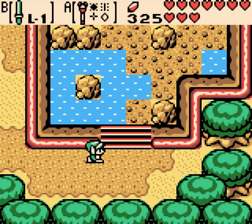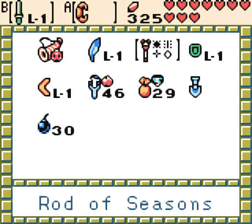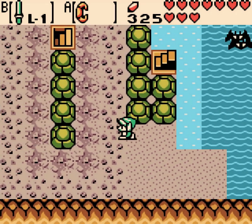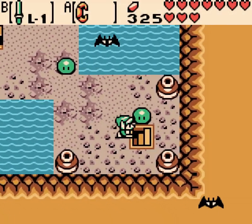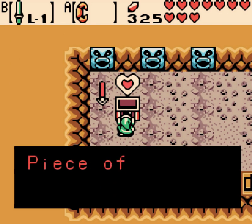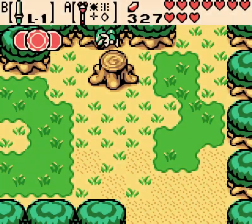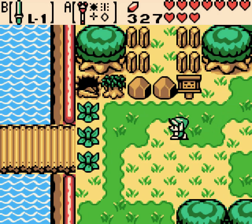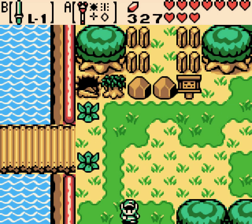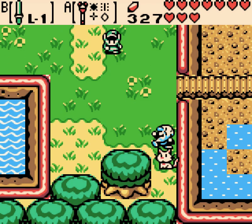Now we need to come here when it's summer so that this water is receded. Look at all these enemies who pose no threat. Where do they go when this is flooded? I like the lips on that statue. Now here, directly north of Horon Village, I've set it to summer because there's actually a few things you can find with the water receded.